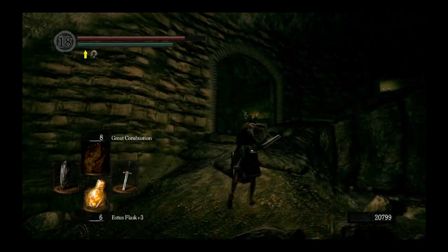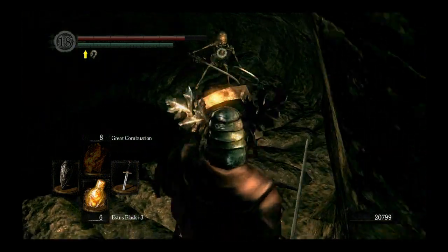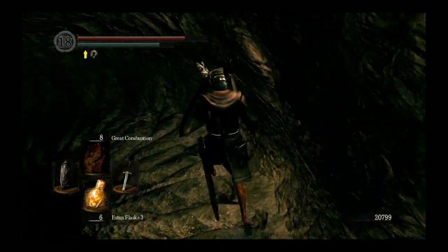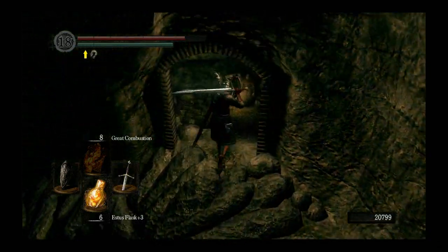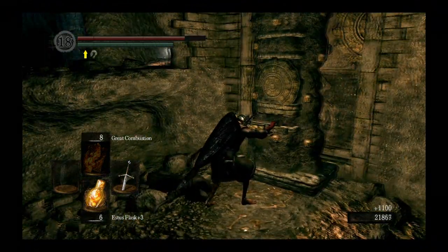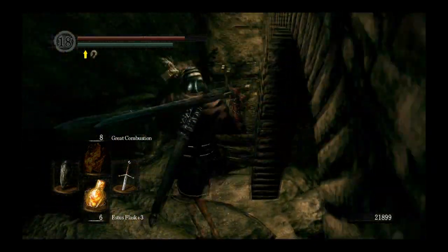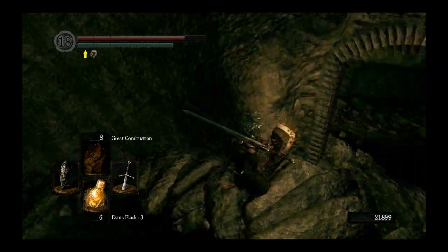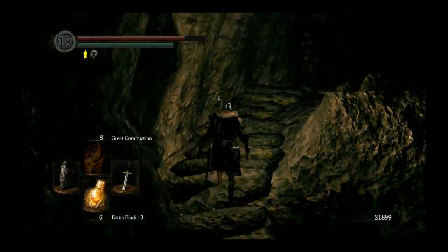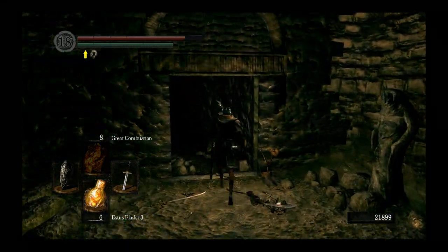I'm still kind of bummed that I died to that stupid Berenike Knight. This is an area that has a lot of branching pathways, and a lot of them are important to go through. I really want to get this guy's drop — but he's not being cooperative. They drop the Skull Lantern, of which I would love to have two of them, because it's a good thing to have in general. But it's a great thing to trade to Snuggly, because you get the Ring of Fog, which usually you have to do Forest Covenant stuff for — which is a pain in the butt to me.